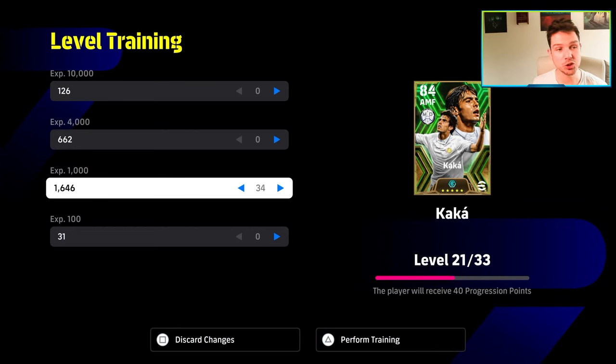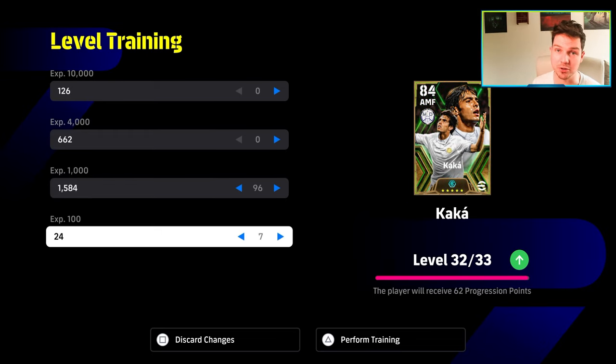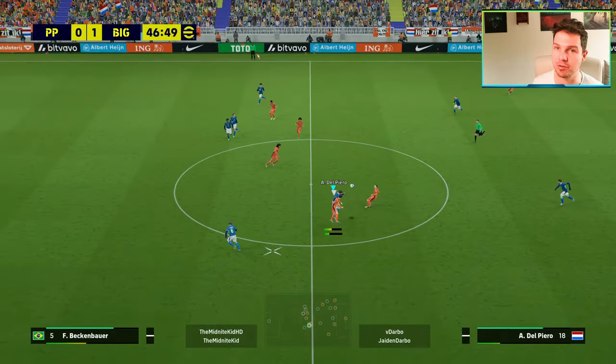We trained Caca up — it's about a hundred thousand XP, which is a lot, but genuinely when you're spinning for these guys you have to have them as your focal point. These are the fun factor in the game.